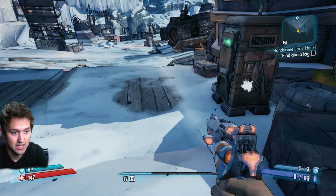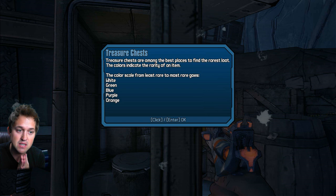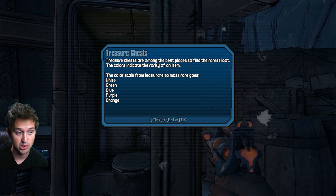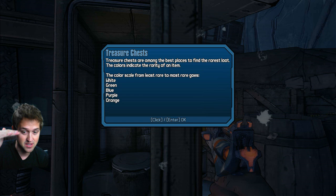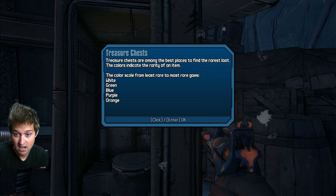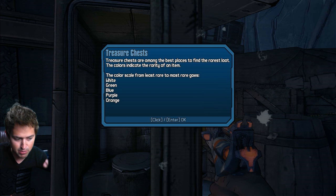Okay, what do we have in here? Treasure chests are among the best places to find the rarest loot. The colors indicate the rarity of the item. Color scale from least rare to most rare goes white, green, blue, purple, orange. That's exactly like World of Warcraft, if you guys have ever played that. So white stuff is super common, green is a nice little item, blue is sweet — a good item. Purple is like you've been searching all day and working hard. People seek purples in World of Warcraft for their character. If you guys have ever played World of Warcraft, you know what I'm talking about.